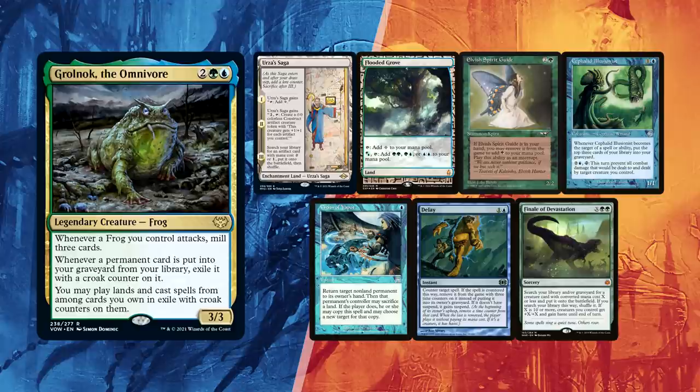Baal mulliganed once and kept Urza Saga and Flooded Grove for lands, Elvish Spirit Guide for ramp, and Cephalid Illusionist — one of the two self-milling pieces needed. Finale of Devastation is mostly used to find combo pieces, Chain of Vapor to remove stax pieces, and Delay for interaction, especially good versus Underworld Breach loops.